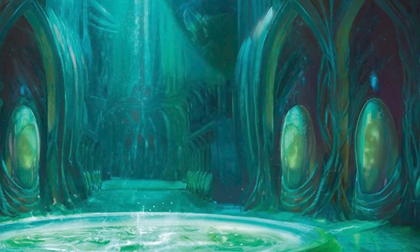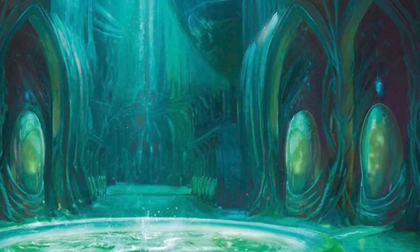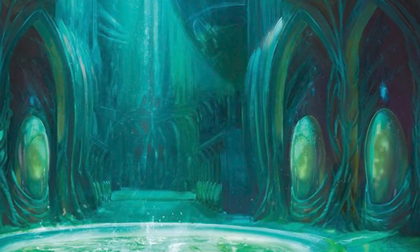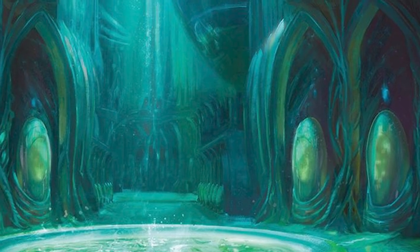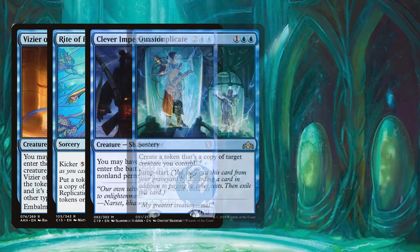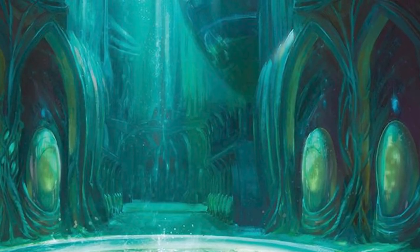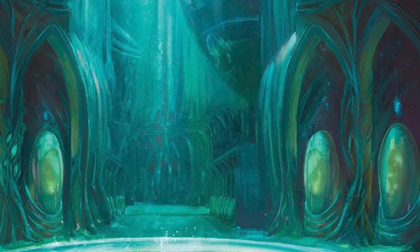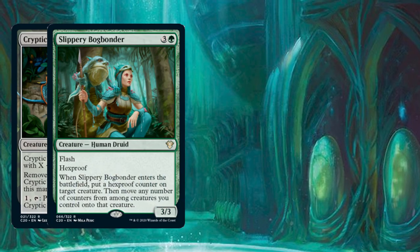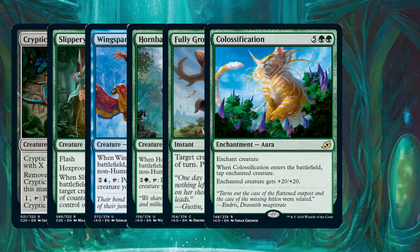That's the deck. The way I built it focused on broad strokes for strategies rather than narrowing in on a single one. A popular way to play Roalesk is to use clone effects to abuse his death trigger, so if you want to build that way, look at adding cards like Vizier of Many Faces, Rite of Replication, Clever Impersonator, Quasiduplicate, Clone, Stunt Double, or Cackling Counterpart. Another thing to look at is supplementing the deck with keyword counter cards from Ikoria and Commander 2020, like Cryptic Trilobite, Slippery Bogbonder, Wingspan Mentor, Hornbash Mentor, Fully Grown, Colossification, and the Ozolith.